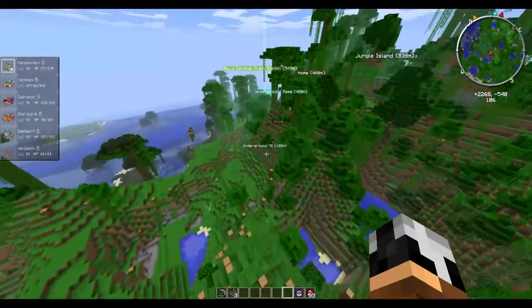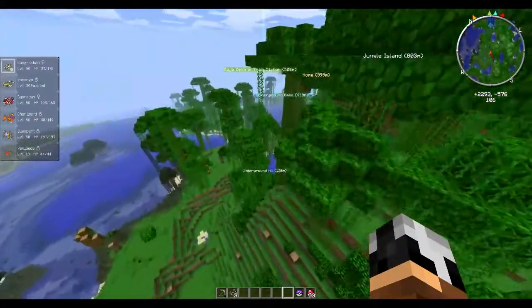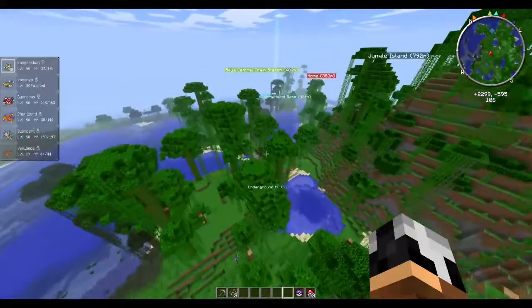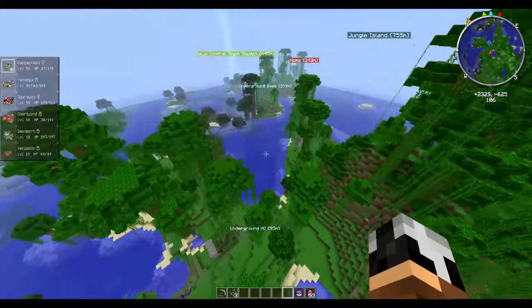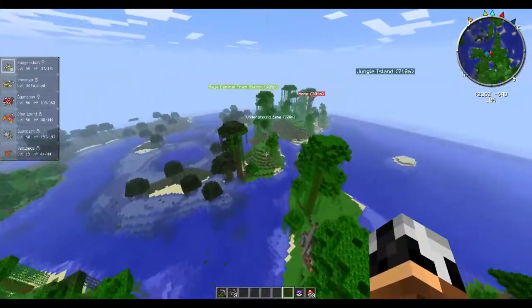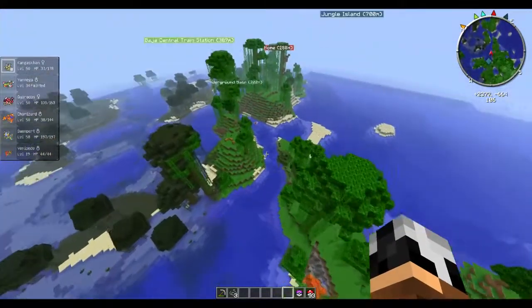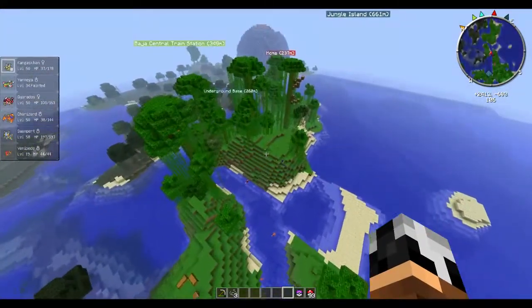I am in creative mode now, but I only use creative mode to fly. I don't see the purpose in using creative mode to cheat throughout the entire game. Using it to fly, I find it far more suitable than using a pixel mode to do it.